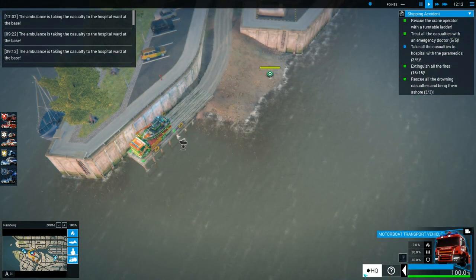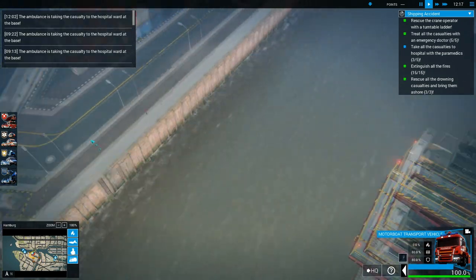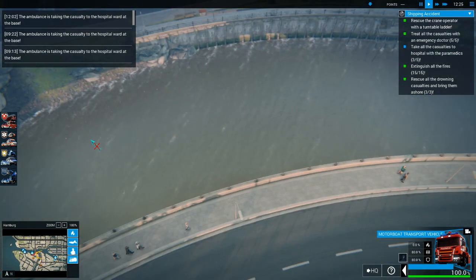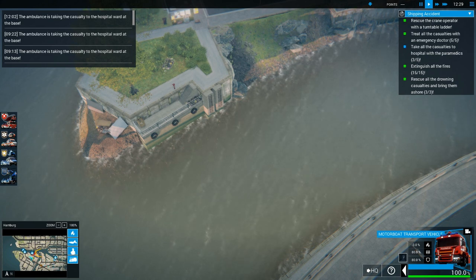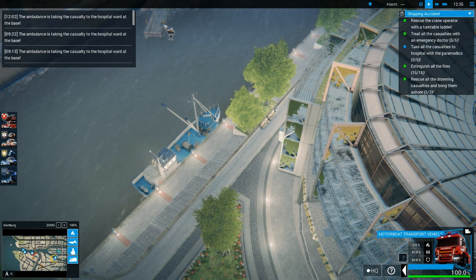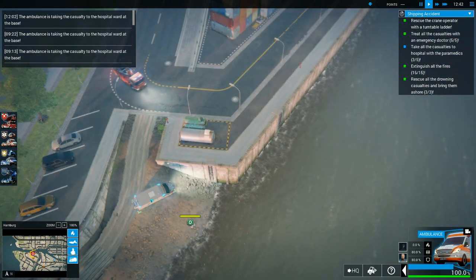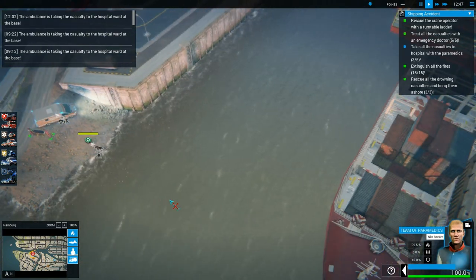So it seems like that was the only little dock we could have gotten off in Hamburg. There's nothing up here further on either. Makes me want to play Ship Simulator actually, which just recently got released. We can see where all these docks are on the map. Now here's the ambulance, which means I'll be able to pick this guy up and off he'll be able to go.